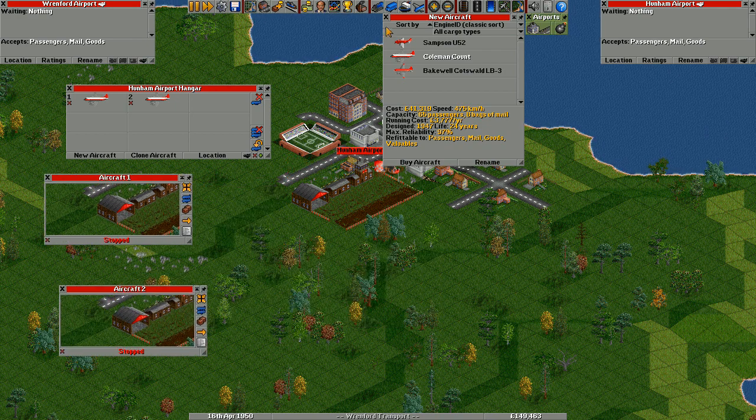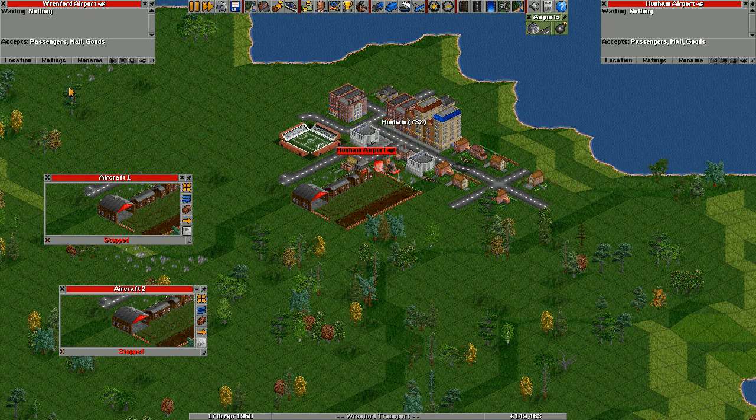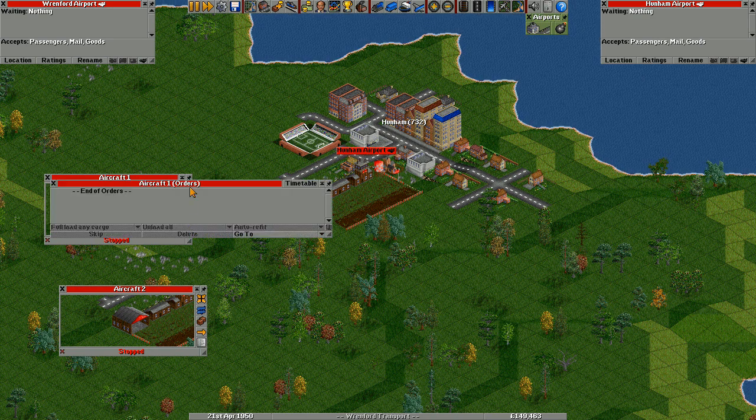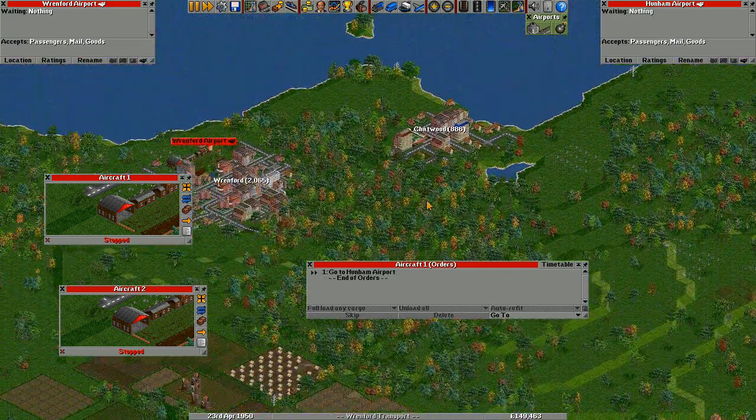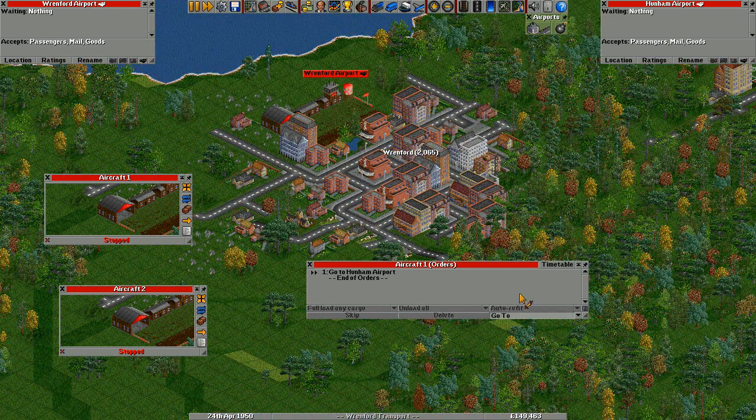Now let's give them some orders, because they need somewhere to go. We'll close the hangar for now. These are the different buttons down the side that manipulate the aircraft. We want the arrow button which gives it orders. To give it orders, we click go to, click on the first airport, then across to the other airport — click go to again and go to that airport. It will go through each item on the list of orders.